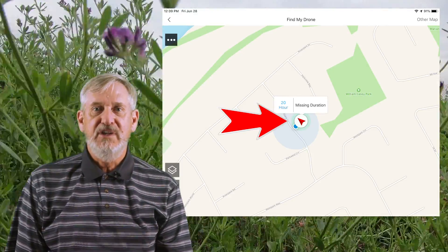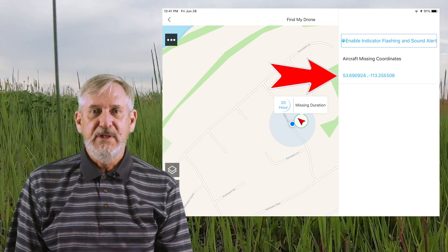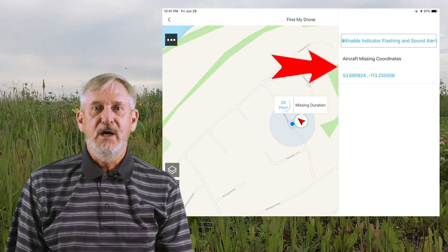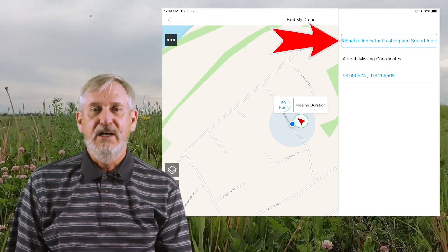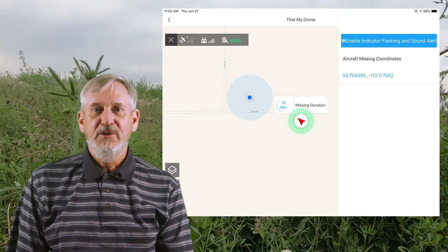There's another helper. Touch the red drone position icon — the tab opens with the exact GPS location. At the top is a box that says Enable Indicator Flashing and Sound Alert. Hit this and listen. The beep will lead you to the drone. I hunted for 19 minutes in a field with no luck, activated the beeper, and 20 seconds later I found my drone.